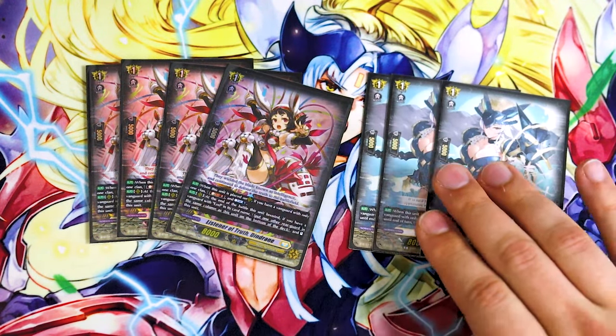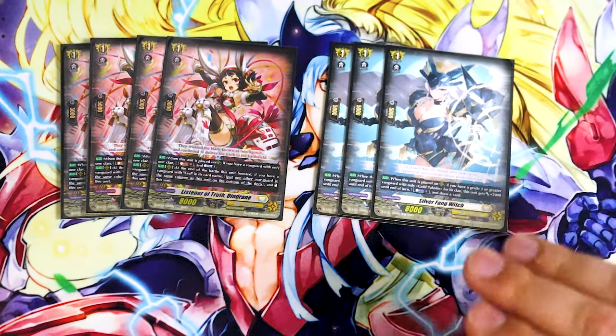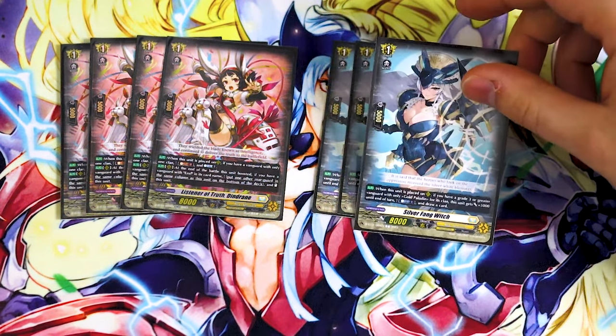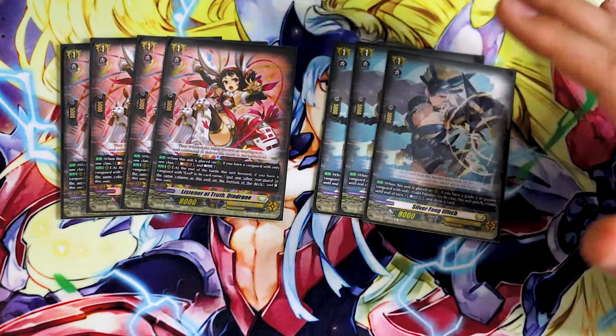I'm running three copies of the new Silver Fang Witch. Silver Fang is there for more power — when it's called, if you have a grade three or greater Vanguard with Gold Paladin, it gets 5k. You can also choose to counterblast one and draw a card, which is nice. That said, going into the whole counterblast issue of the deck: if you continuously use Ezel's skill and Silver Fang, you're using two counterblasts per turn. If you get a little too greedy, you can find yourself running out and not being able to use Ezel's skill. I toned it down to three copies because I'd rather have space for other units, but it's still a good card overall for filling your hand.